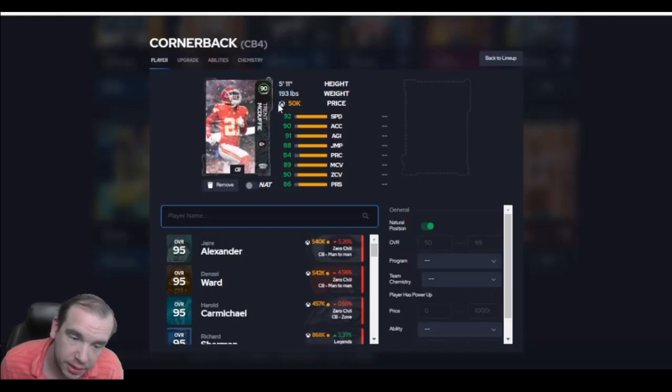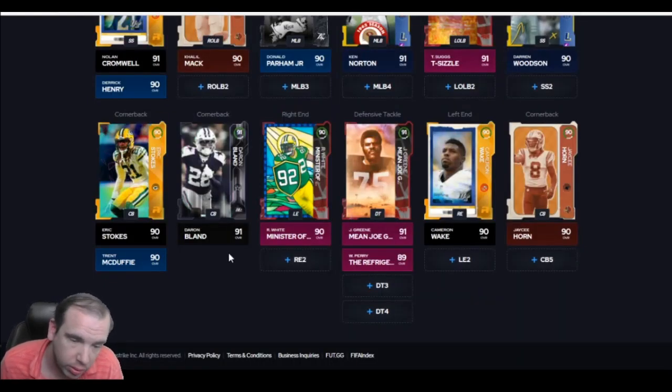I like Trent. You can get him to 90 man pretty easily. He's 92 speed. He's not the biggest, but he jumps pretty well. He reacts pretty well to the ball. I did run him on a budget team — maybe you saw that video. 92 speed. He's not bad at all.